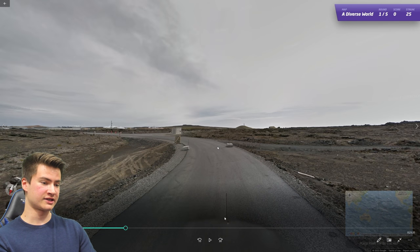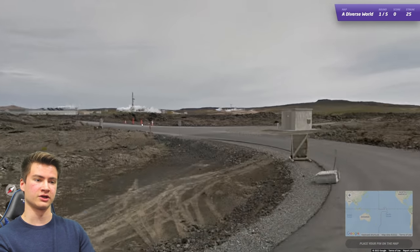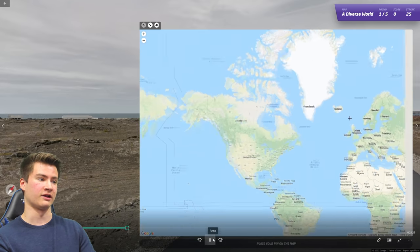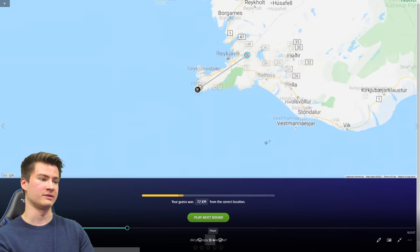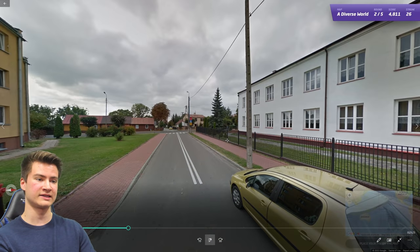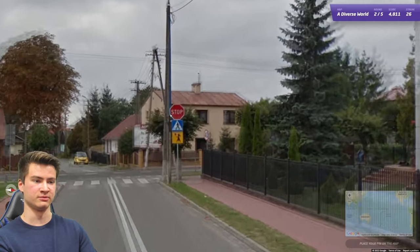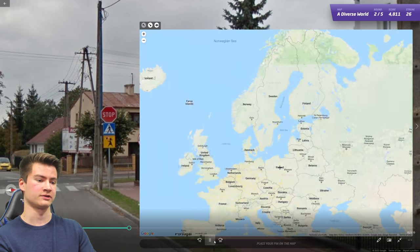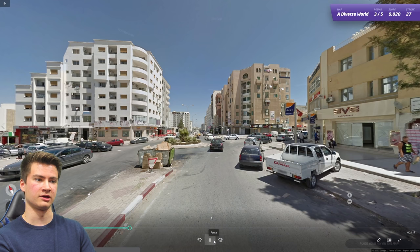Round twenty-six has a long antenna and white car. This unusual volcanic rocky landscape is much more characteristic of Iceland than Sweden. Round twenty-seven has thin stepladder poles and a pedestrian crossing sign with no lines — that combination puts us in Poland. Austria has a similar sign but different poles, so it's a great way to tell Poland apart.